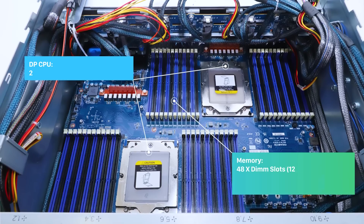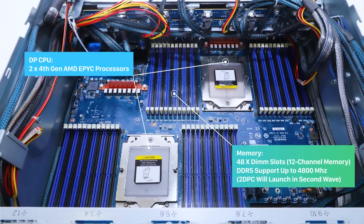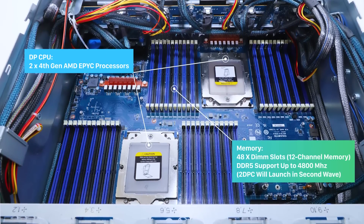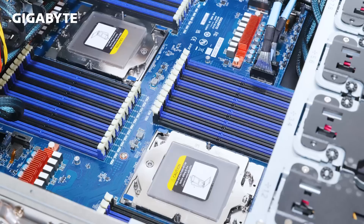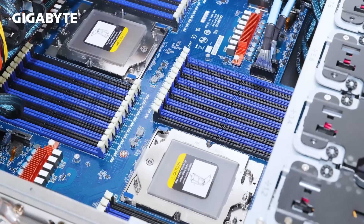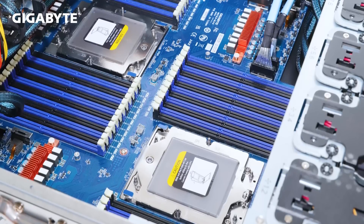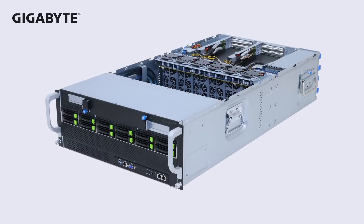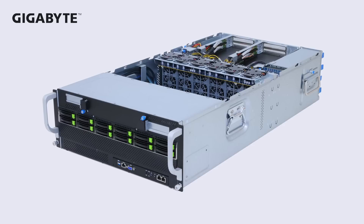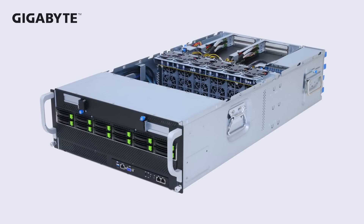As a big upgrade for our 4th Gen EPYC servers, the G493 series will provide the absolute maximum memory capacity — 48 DIMMs in 2DPC for a wealth of applications. However, these 2 DIMM per channel servers for Genoa will be in our second wave of new products for the EPYC launch. In this initial wave of Genoa servers, we will provide a G493 SKU with 24 DIMMs in 1DPC.